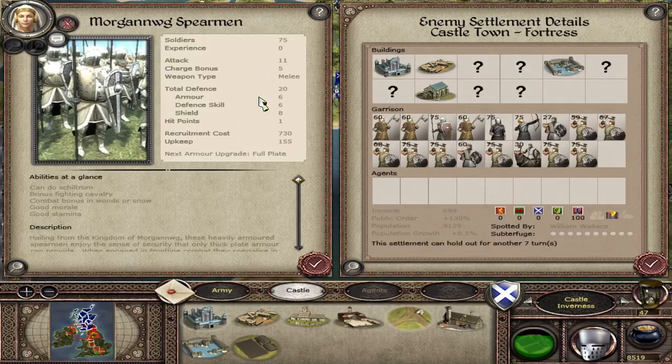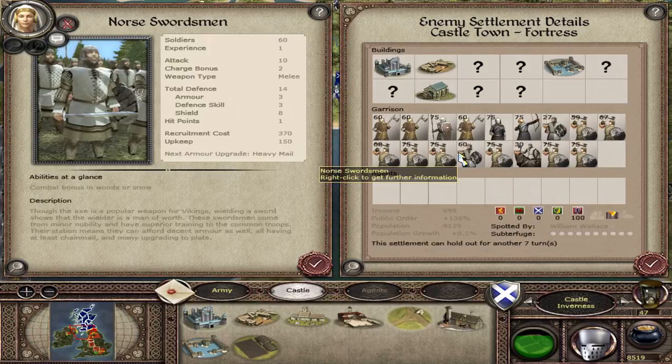Pretty good stats right there — really good shield, good armour, good defence. And there are more of those North Swordsmen, who are actually an elite of the Norwegian faction.